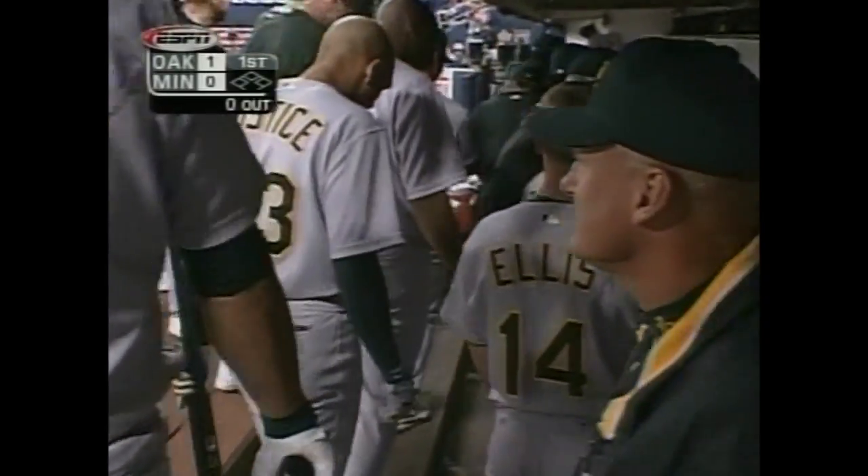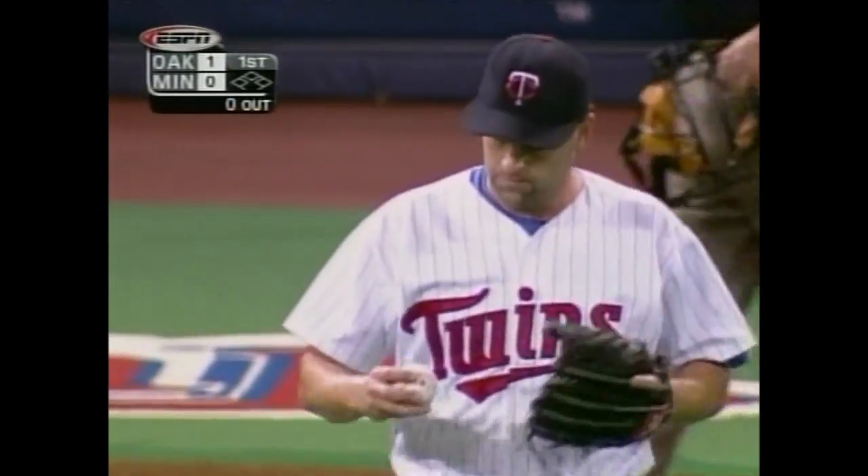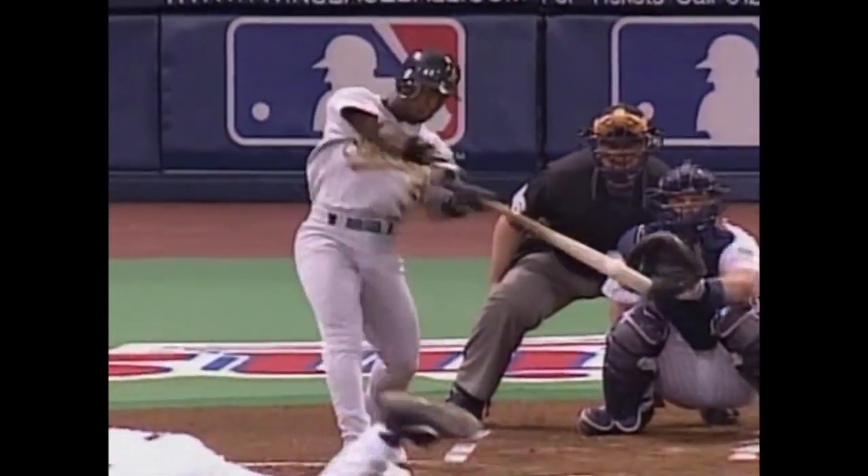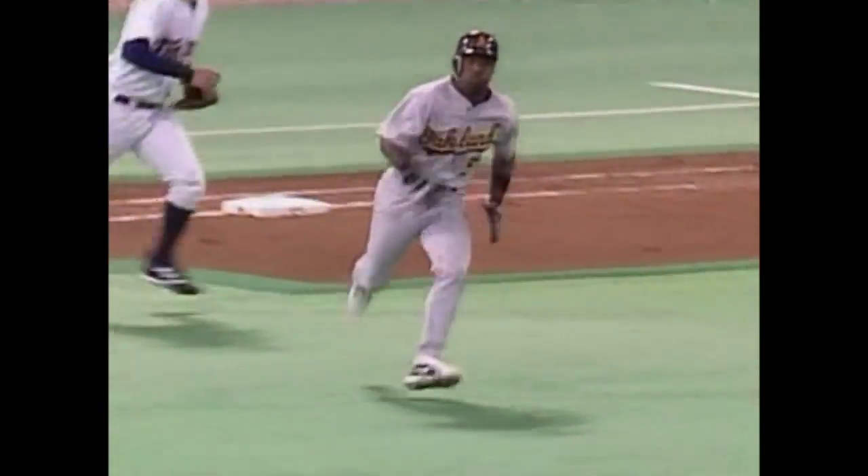Well, that's a way to quiet down 56,000 or so. That's for sure. Right away, the first hitter — Durham lines a ball into center field, and Torii Hunter, a Gold Glove center fielder, has to make that decision: am I going to try to catch this ball, or am I going to let it drop and keep it in front? And he goes for the catch, and it gets by him, and Ray Durham with his great speed comes around third, going for the inside-the-park home run.